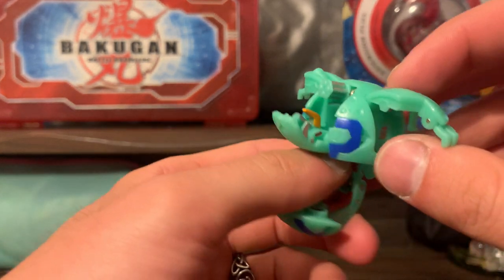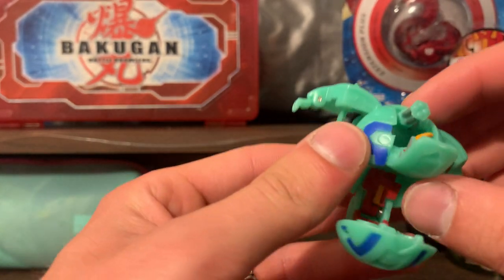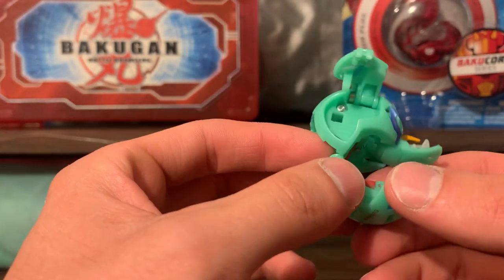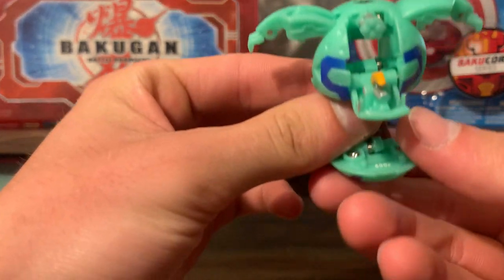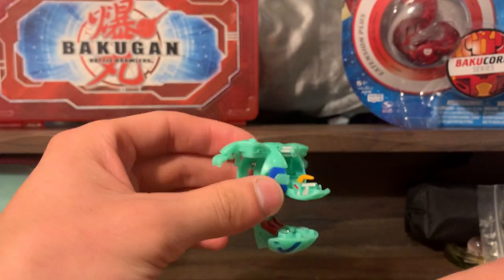You can see the secondary color, which is Aquos' primary color — the deep royal blue is not sparkly, so it's completely backwards. But that makes Baku Flip Bakugan mostly sparkly, and I think that's pretty cool. So here is our 600G Aquos Spindle.